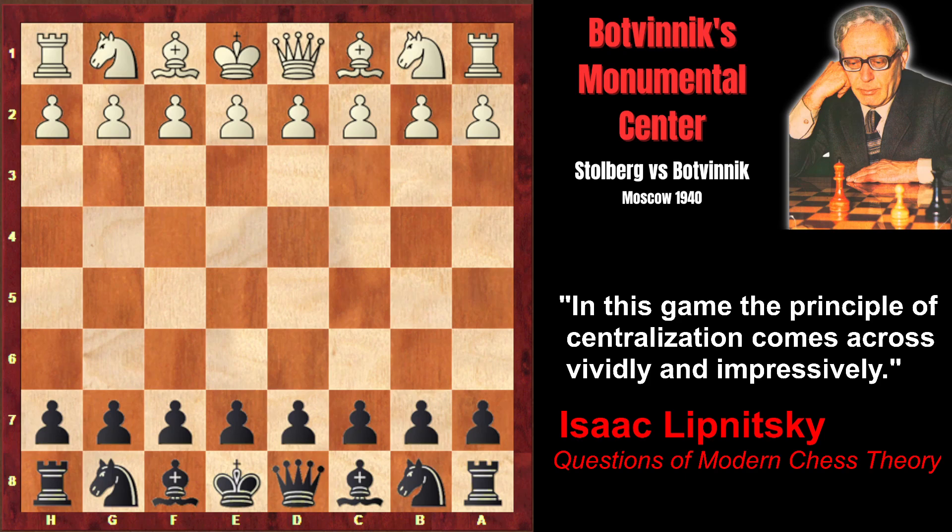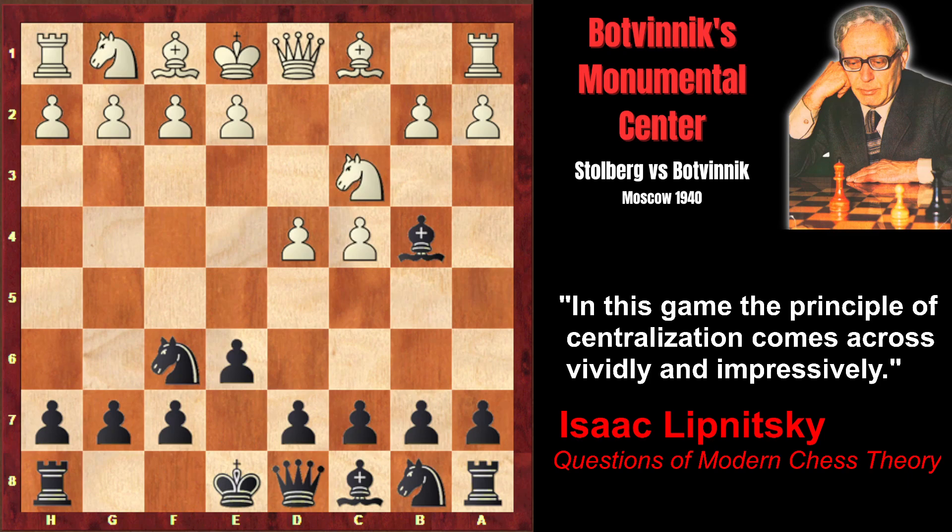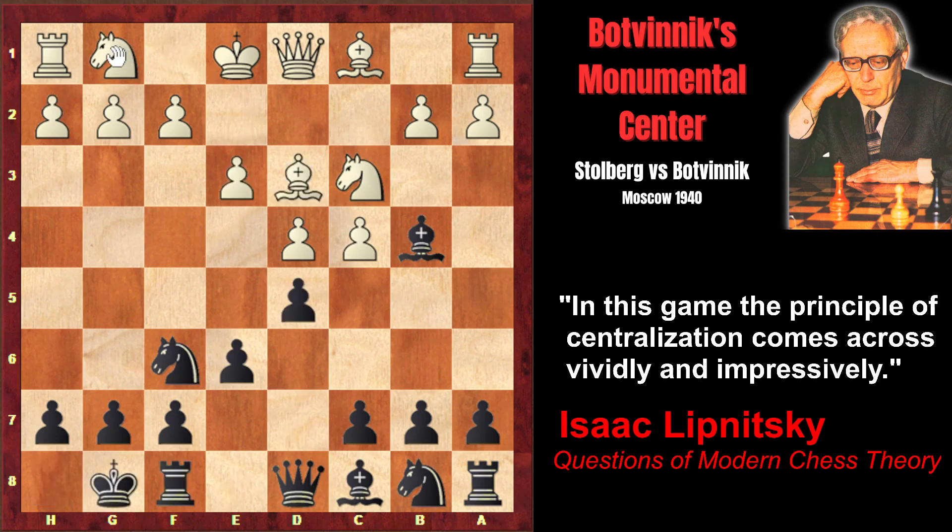Botvinnik's opponent Stolberg starts with d4, and Botvinnik plays the Nimzo-Indian defense: Bb4, e3, short castle, Bd3, d5. And here, instead of the natural knight f3 — from f3 the knight would control the important central square — Stolberg plays knight e2, which is a little bit passive.